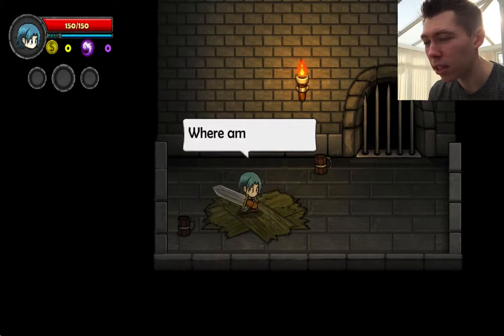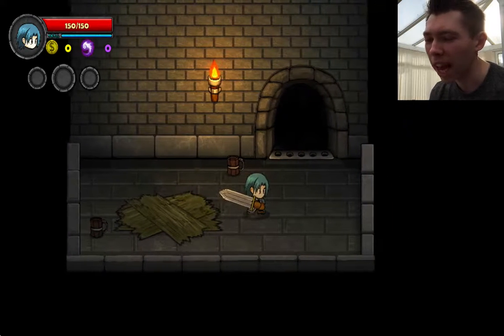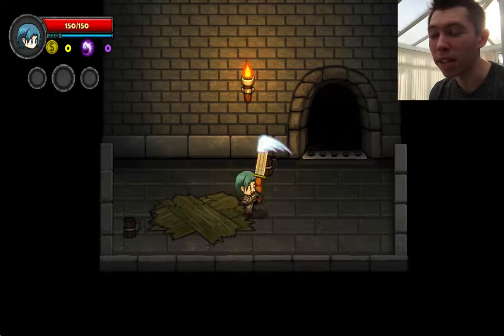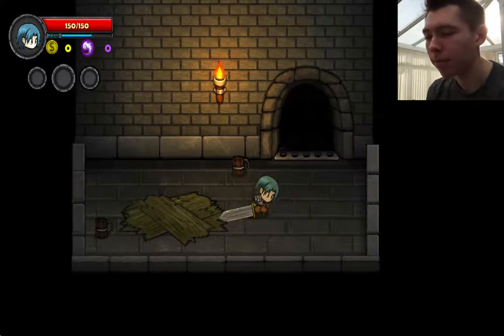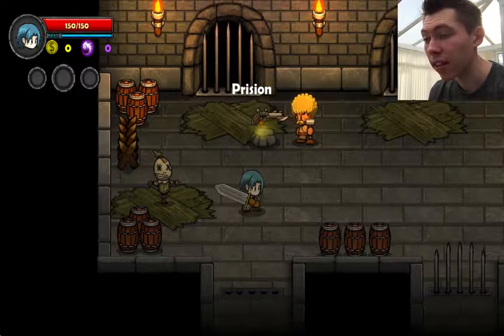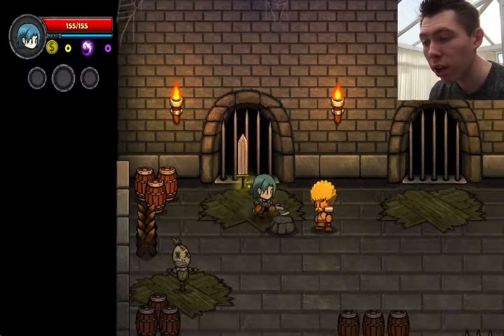Now I've got just a sword, which means I can't shoot from a long distance — I've got to get really close to use it. But then I swap it for a gun. Result!